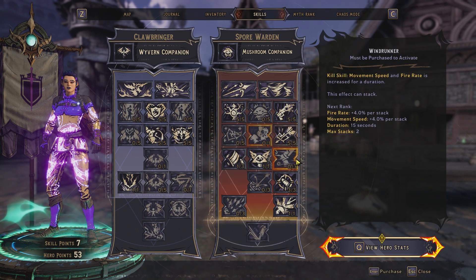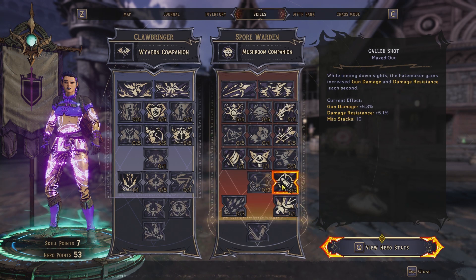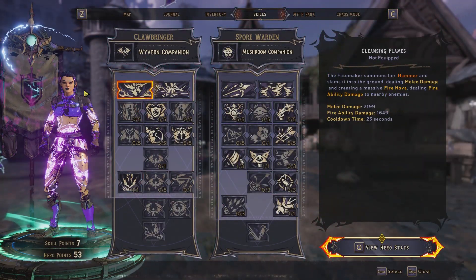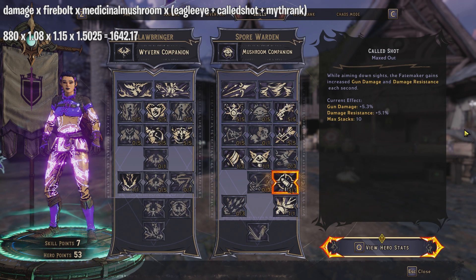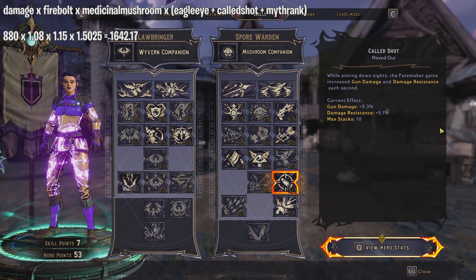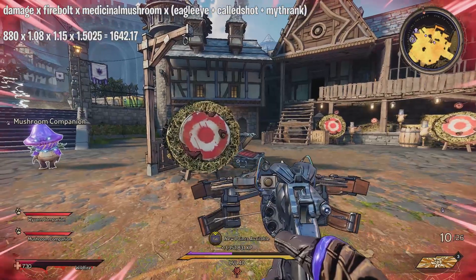26.25% from Called Shot is additive with Eagle Eye's 20% and Myth Rank's 4%, totaling 50.25% across those three additive skills. So the formula is: 880 × 1.5025 (additive group) × 1.08 (Firebolt) × 1.15 (Medicinal Mushroom), giving around 1642 damage.